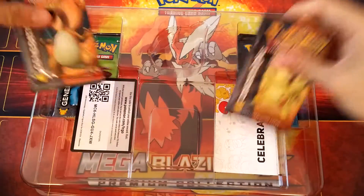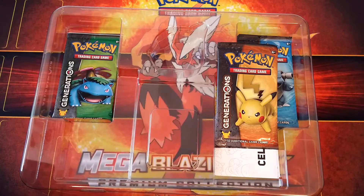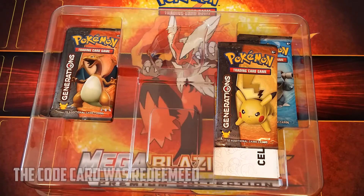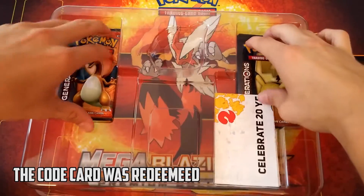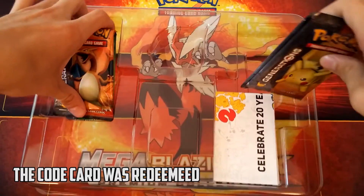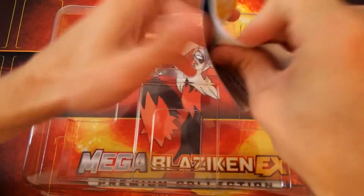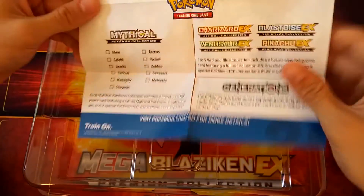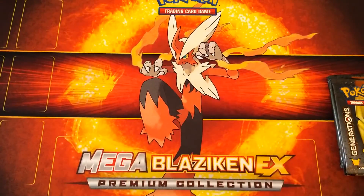And then we got four booster packs with a code — I'll probably register that before you guys can even use it. We got those booster packs pulled out, and we got this paper right here, basically another checklist for picking up all the Mythical Collection stuff. I'm not going to use that, so we'll pull all this to the side.